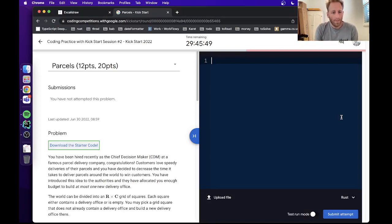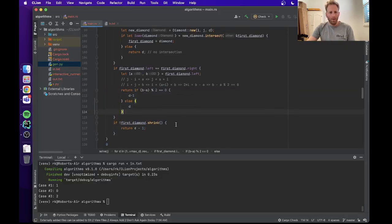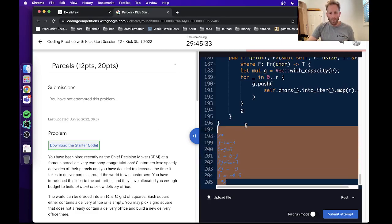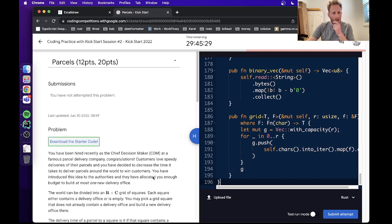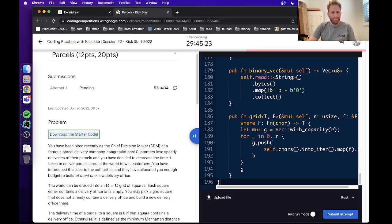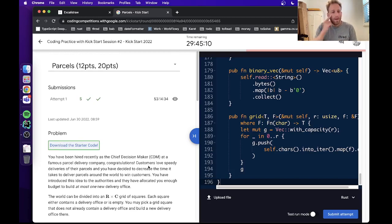Hey y'all, I'm going to try submitting the Google Kickstart practice session Parcels problem. I've got an O(n) solution here — I'll press submit in a bit. I was a little worried about it because I had a tricky bug which I just spotted. But here we go — awesome! Yeah, I was pretty happy with this, managed to find an O(n) solution.